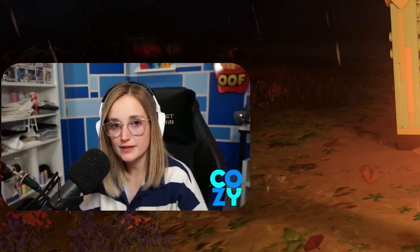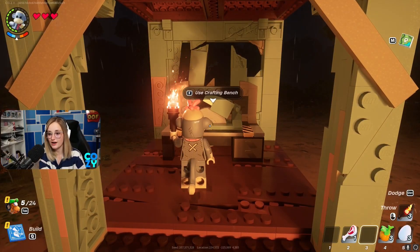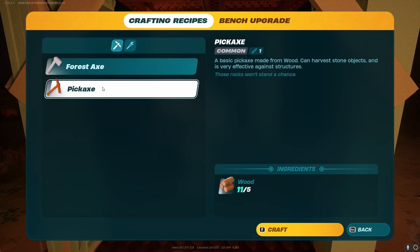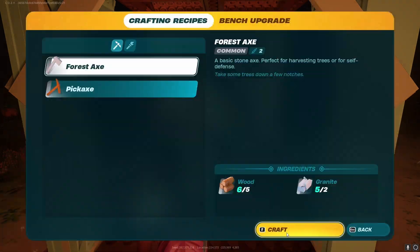Once you have your crafting bench, the next most important thing is to make tools. You can make a forest axe and a pickaxe. The forest axe is used for trees and helps you knock them down way faster, including bigger trees. The pickaxe is used to harvest stone and granite from the big rocks you see around.